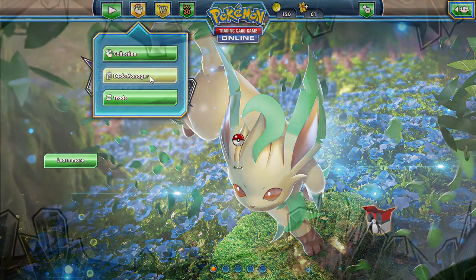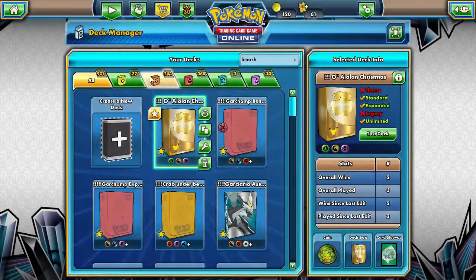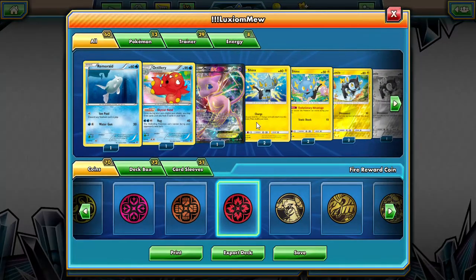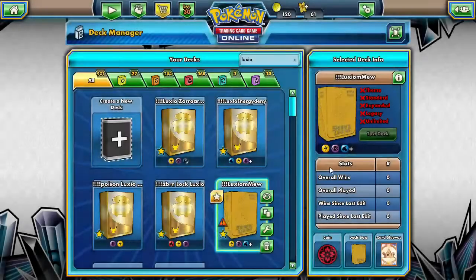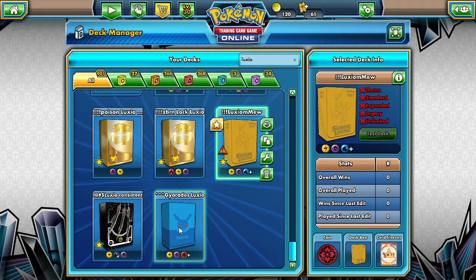I've tried this a bunch of different ways and it's not been working out the greatest for me. I've tried it with Zoroark, some energy denial, poison, burn, Luxio with a Mew EX as the main attacker. But none of that seems to be working. So Luxio is kind of hard to do.